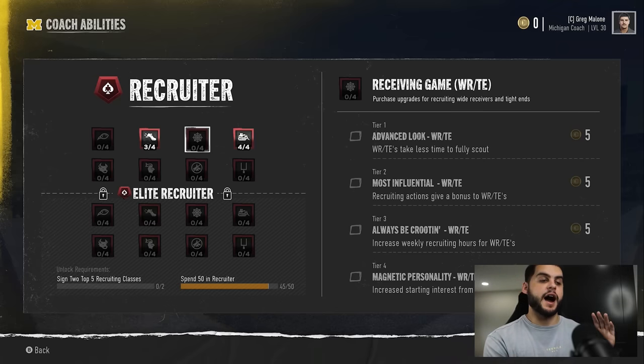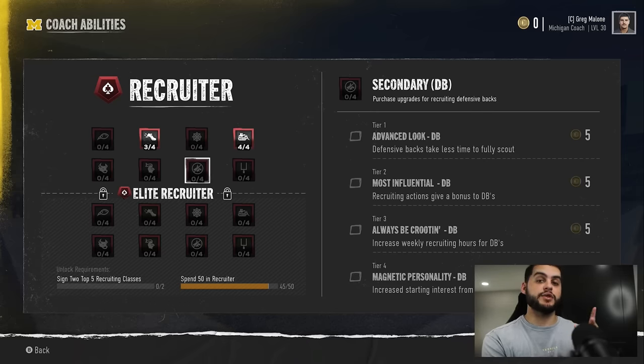Magnetic Personality: increased starting interest — I love all four of these for obvious reasons. Make sure you use it on positions where you really need it. Remember, these all stack: just because you have starting interest boosted elsewhere doesn't mean it doesn't double up here. You get the increased starting interest from Magnetic Personality plus the boost from Program Builder, and combining those two gives you great leads for insta commits and scares people away, keeping your interest high.